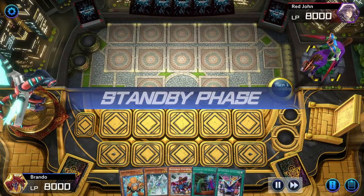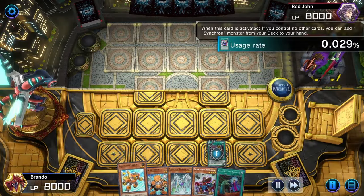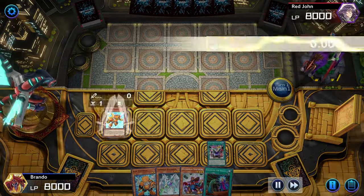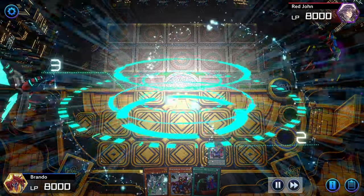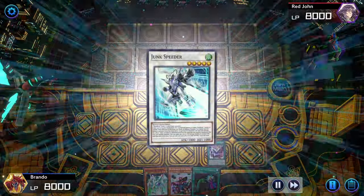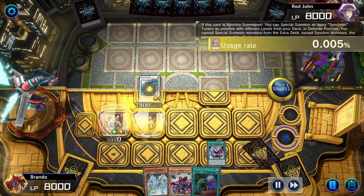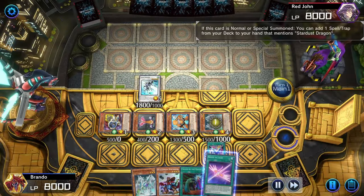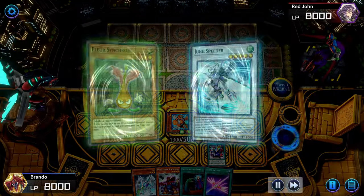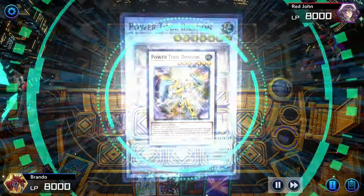On to another one. On Your Mark gets that duel going because it can bring out any Synchron card, so it can bring out that Carrier to continue the lines even if you don't have a level two for your Junk Synchron — that's why Synchron Carrier is such a crazy card. There's the Speeder, going through levels one through four because Quick Draw Synchron is in hand. Two plus five equals the Power Tool Dragon.